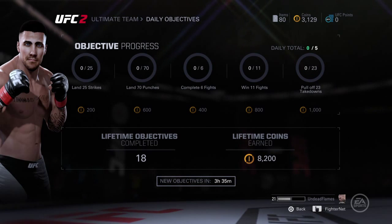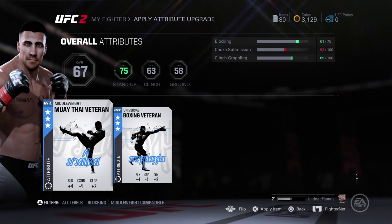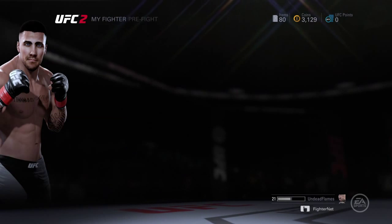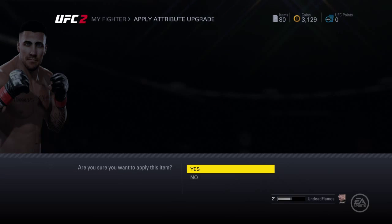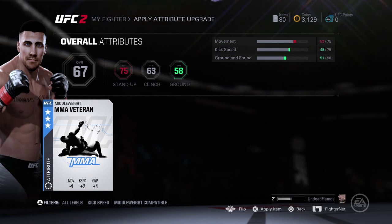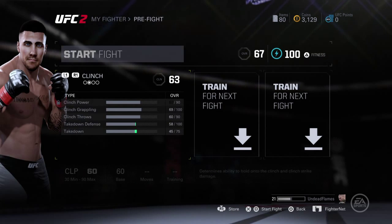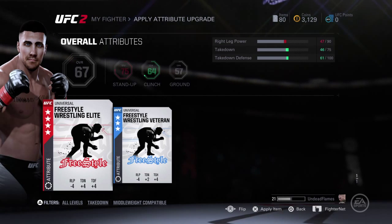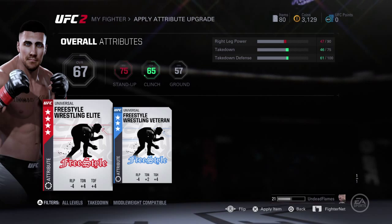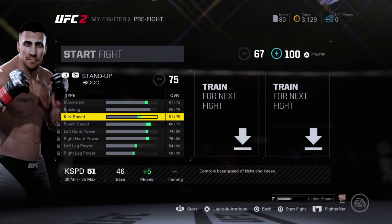For challenges: 25 strikes, 70 okay — there's nothing I can do in one fight. I'll put on chin health — both of those — if they're gonna help my blocking. I don't care about my kick speed or movement; I don't want to lower my movement. I don't really care much about my kicks so I guess I'll just lower my stand-up overall, but I don't really care.